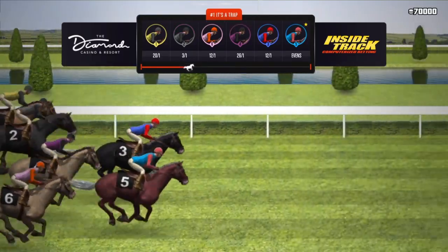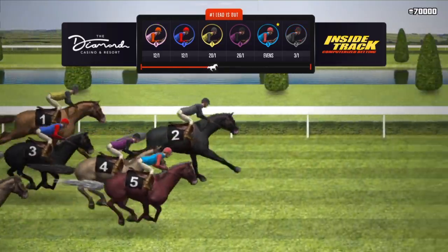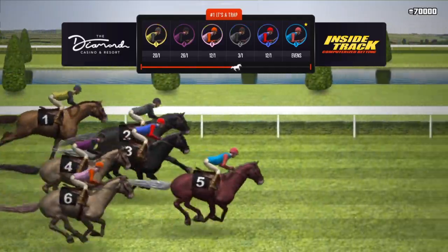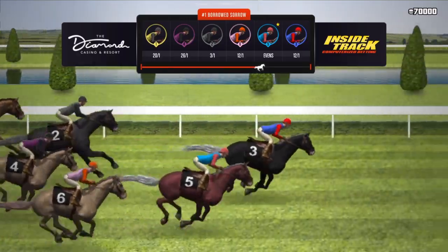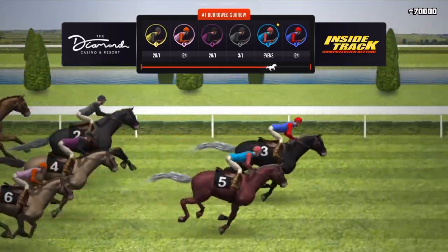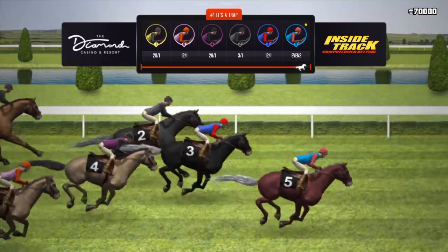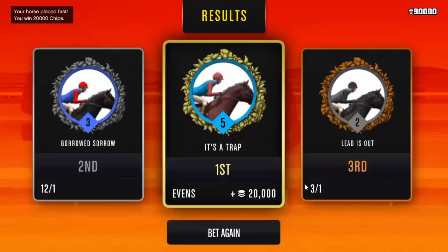Now my horse is number 5, so let's go ahead and watch him. Like I said, you don't always win on evens, but you've got an 80 to 90% chance, so I do recommend betting on him. As you guys can see, I won with the evens — I made 20,000 chips.